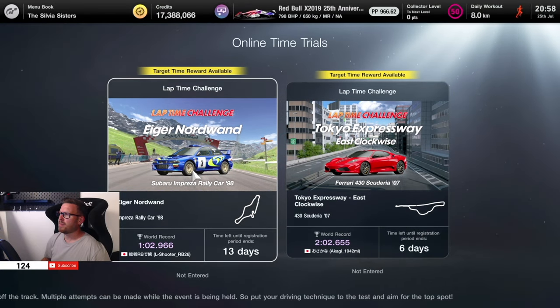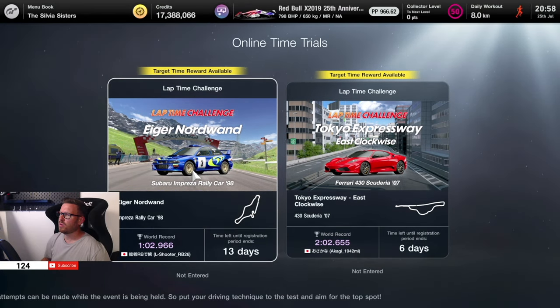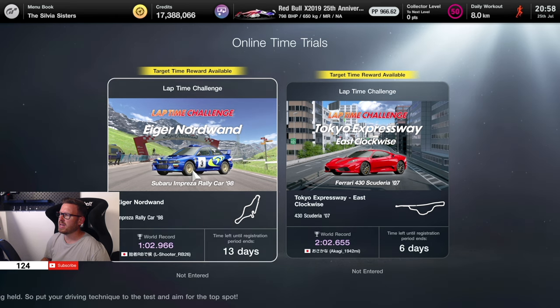What's up guys, welcome back to another video on Gran Turismo 7. It's Thursday again, which means we have new lap time challenges. With update 1.49 we have the Eiger Nordwand in the Subaru Impreza rally car of '98, and on the other hand the Tokyo Expressway East Clockwise in the Ferrari 430 Scuderia.